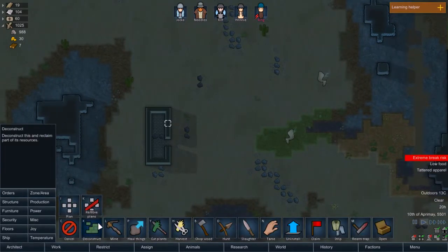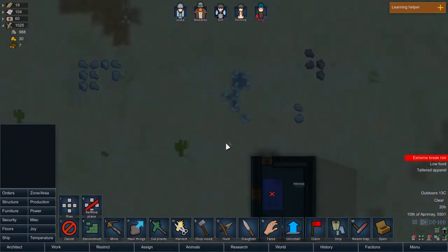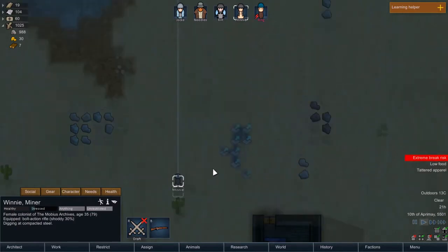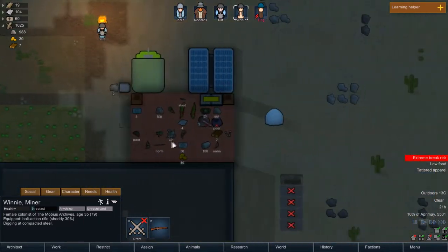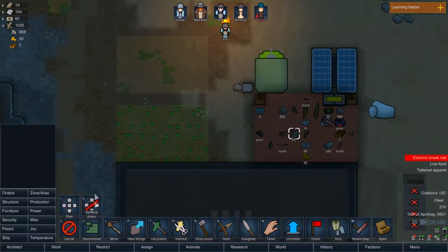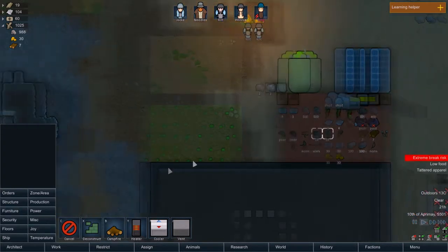Architect. Orders. Deconstruct. I don't know whether this flooring is going to give us anything. We do have a good chunk of steel, so that's one of the best things — steel is okay, components aren't bad. We can get a cooler. Architect. Temperature. Cooler. Well, we need stuff built first.